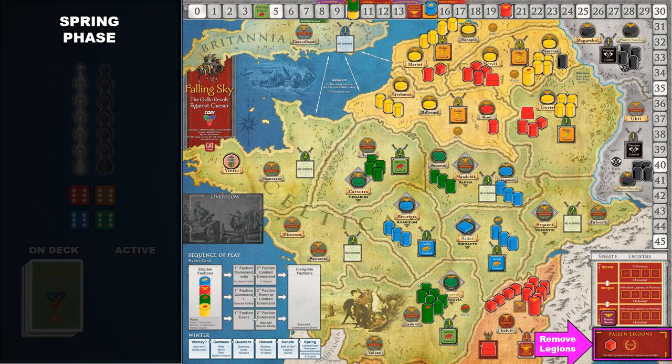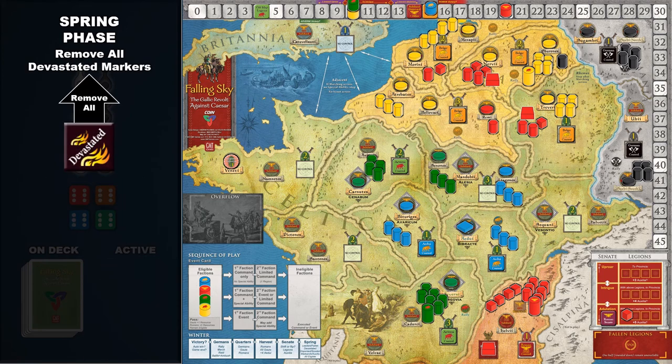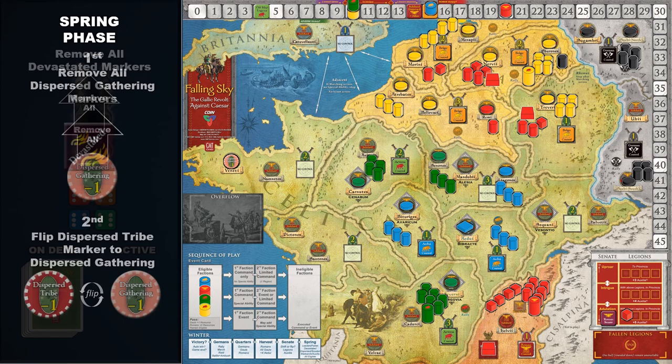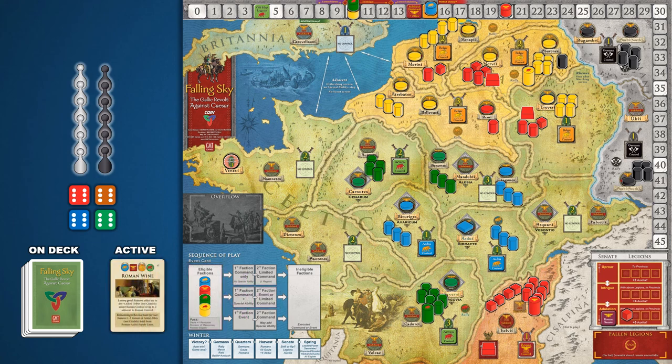Next, remove the remaining fallen legions from their box and place them on the legions track. After this, remove all scouted markers and flip all revealed warbands and auxilia to hidden. Next, remove all devastated markers from the game board. After that, remove all dispersed gathering markers, then flip all dispersed tribe markers to their dispersed gathering side — meaning it takes two winters to fully remove a dispersed marker. Then place all faction markers in the eligible box, reveal the next active card from the draw deck, and reveal the next card on deck. With that, the spring phase is complete and the next year is ready to be played.